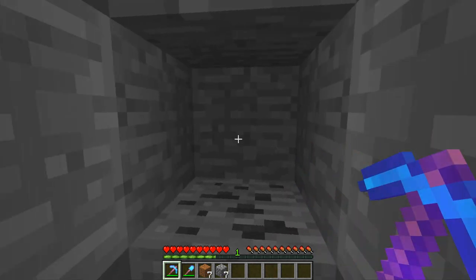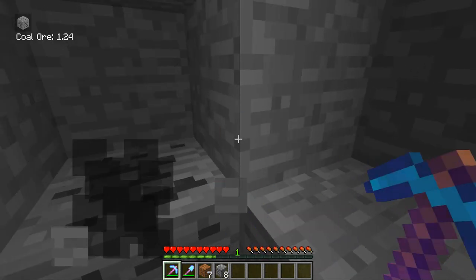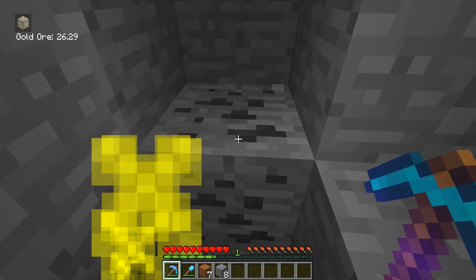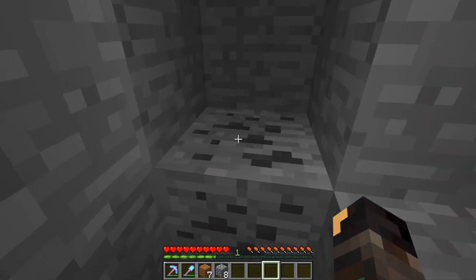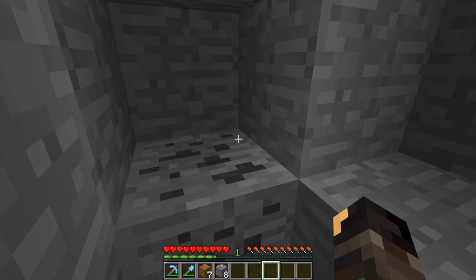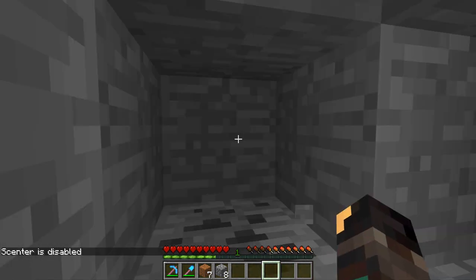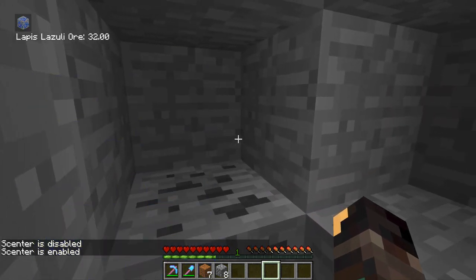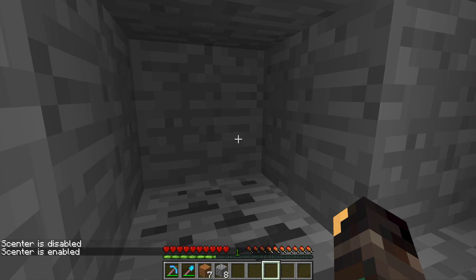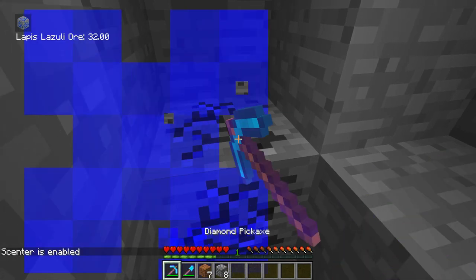So whenever you're using a hotkey with this — and you can disable this by the way — you click L in order to disable it. There we go, 'sensor disabled.' So you can actually stop it from showing you where it is. However, if you click O again, you can see where the ores are. There's nothing to do with I — I is not a key we use, forget I. We use O to get it back.